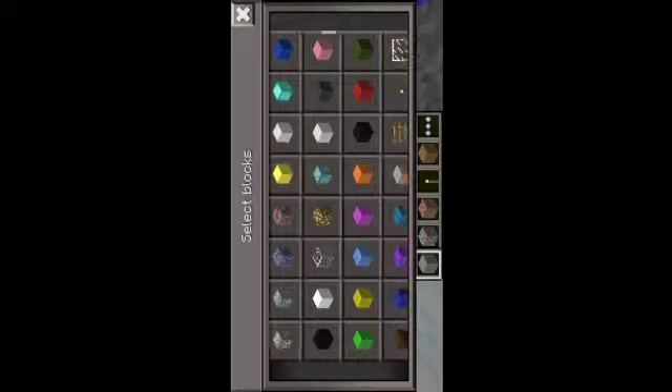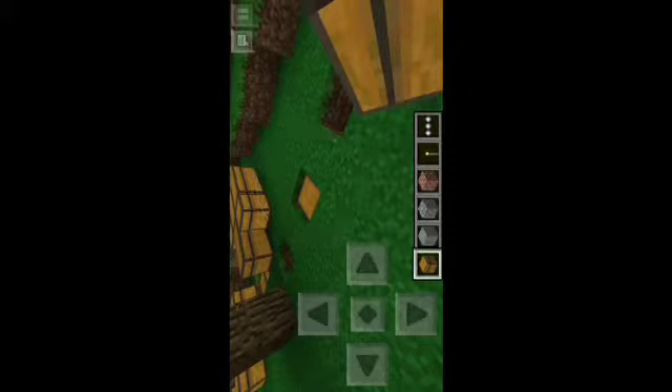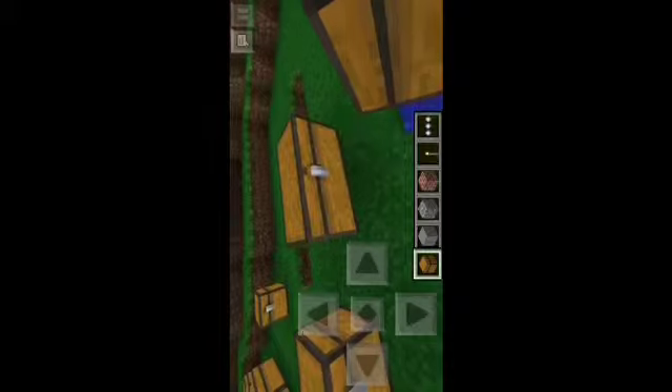I was having fun with the chests — you can now double the chest. Before, if you placed a chest next to another chest, it wouldn't let you. But now when you tap it like that, it connects. It even shows as a single chest, and you can break one off separately.